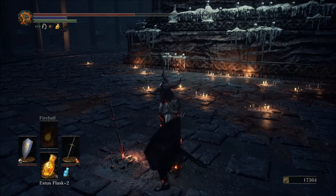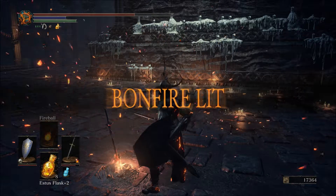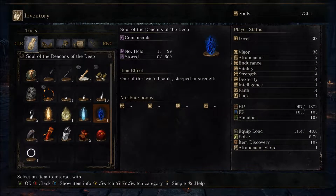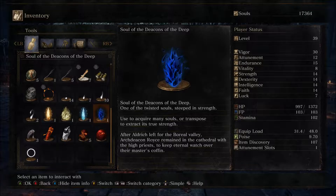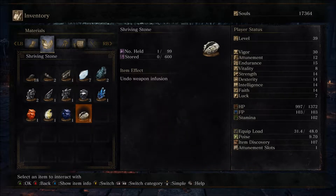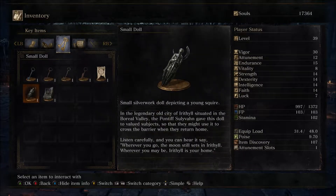You receive the Small Doll and the Soul of the Deacons of the Deep. Both Anri and Horace survived — good. A bonfire spawns. Let's take a look at that Small Doll, because that's something new. Just for the sake of it, let's check the info on the soul as well. The thing we really wanted is the Small Doll — a small silverwork doll depicting a young squire.